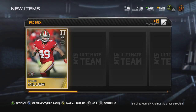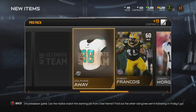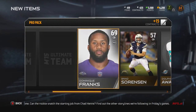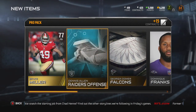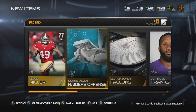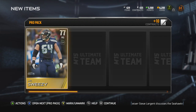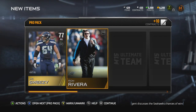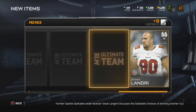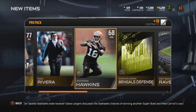I keep getting these fullbacks, but I like how they show you what you need — they help you out. I don't want to say they dumb it down, but they help people figure out what to look for. We might have gotten this Sweezy dude last time, but I'm pretty sure we have a better right guard anyway, so screw Sweezy.